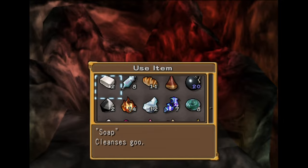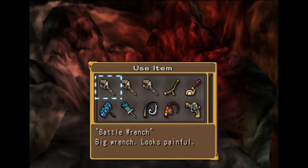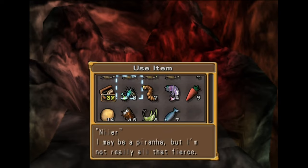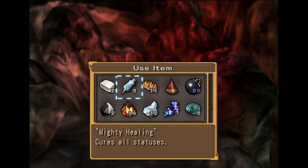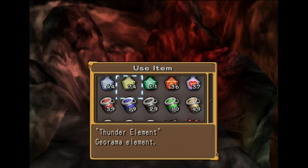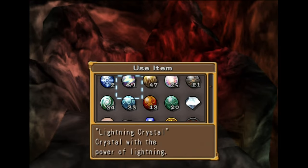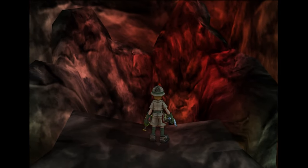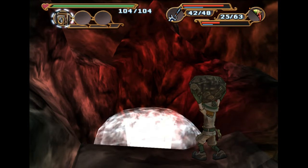So where's the rock? Man, I went past it, didn't I? It's all the way at the bottom. Why can't I find it? Where is it? It's right there. Alright, next floor.